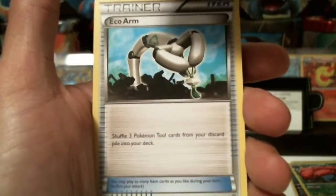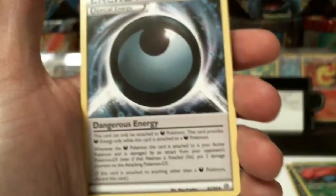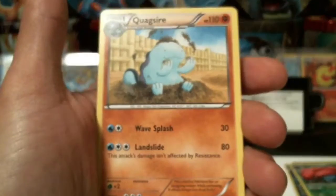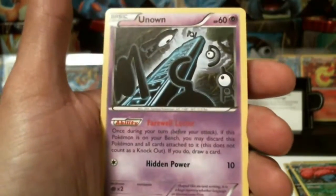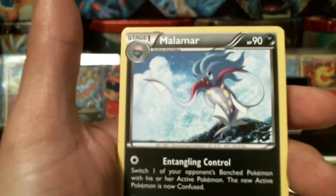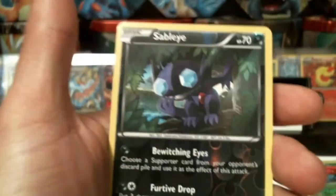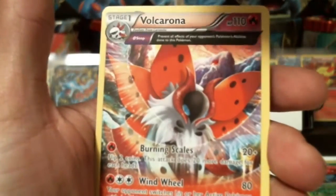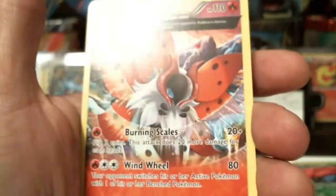Bellossom — I'm saying older videos but that was only like a week ago. Dangerous Energy, a Quagsire, a Magikarp, an Unown, a Baltoy, a Malamar, a Sableye reverse holographic. Nice. Volcarona Ancient Trait.